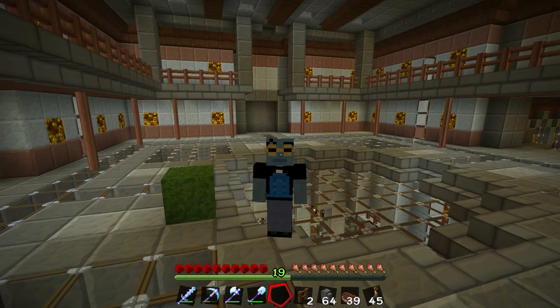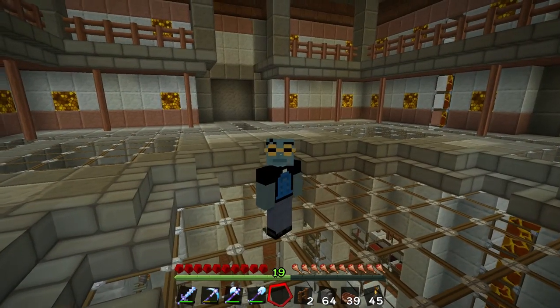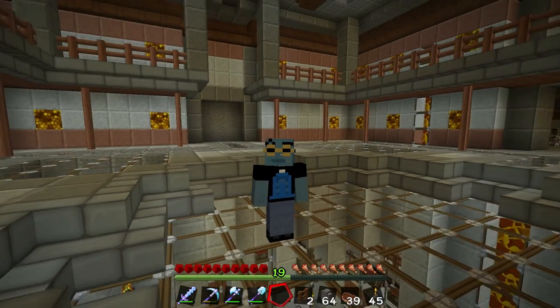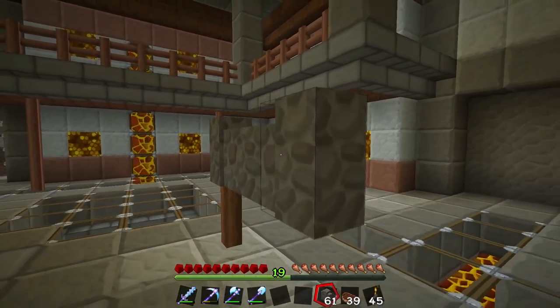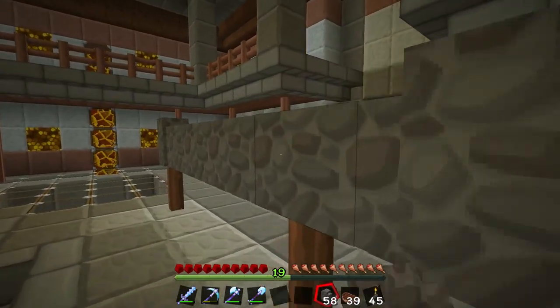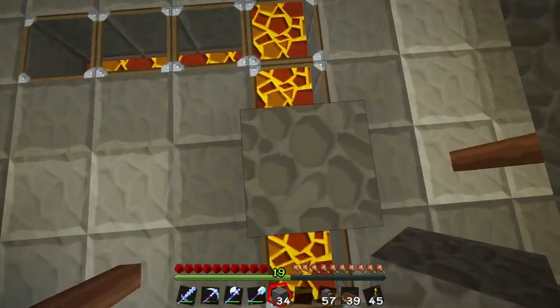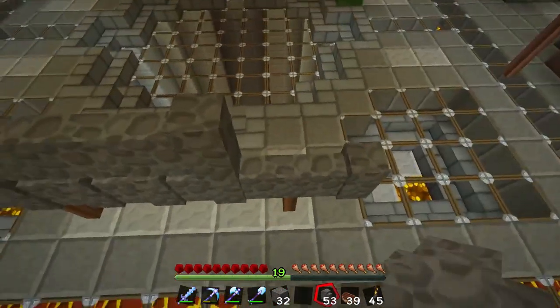Welcome back to another episode of Minecraft. I thought we would take a bit of a break this week and go a little easier. I'm going to take a page out of Zisto's book and build a to-do list — a nice big board so we can keep track of what we're planning to build, what's not finished, and what we want to get working on in the near term.